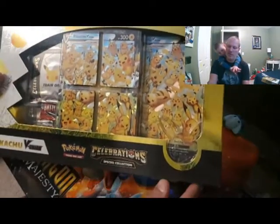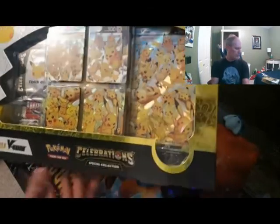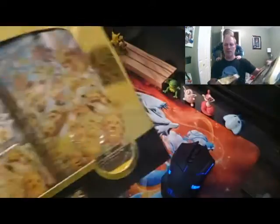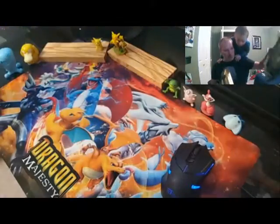We got a hold of some of these Celebrations special edition Pikachu V Union boxes. They're really strong and they have six packs. We got two different ones — a small one and a big one for Aiden, which has the playmat in it as well.